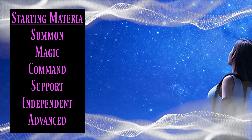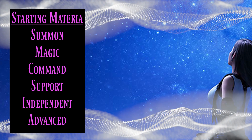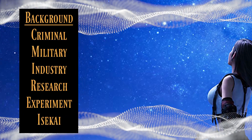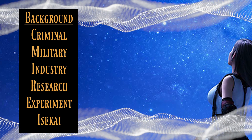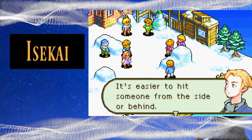And then finally, Advanced Materia is stuff like plot-relevant things — like maybe you have a piece of the white Materia, or a piece of Zirconia like Elf from Before Crisis. And finally, we have backgrounds, which can mostly help you determine your backstory. The sixth one was more inspired by my love for Final Fantasy Tactics, and I just kind of threw it in there.